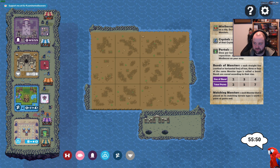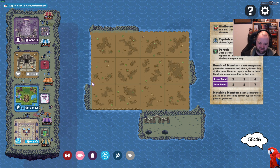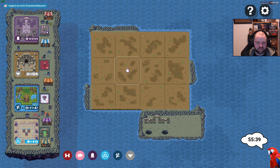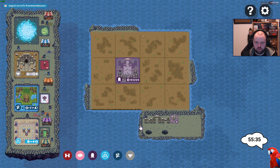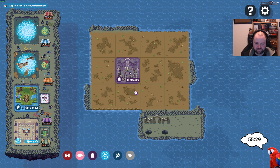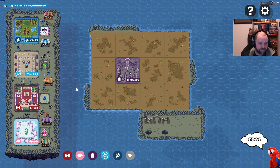Mini bosses are worth two points if placed on the tile they match, but they do not count towards bands of monsters. Crystals are worth a point per terrain tile of that crystal's type — okay, I guess this is easy, but they are throwing a lot of stuff at you here. Let's start with the graveyard — boom — now you live here, extra point!